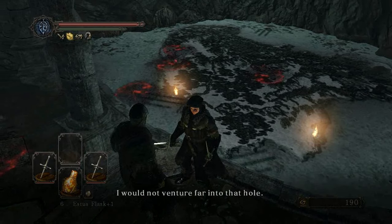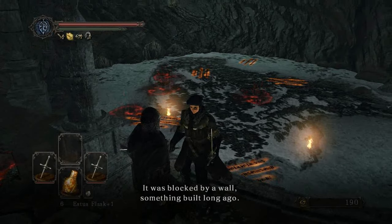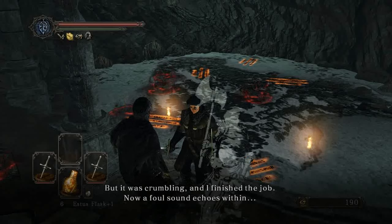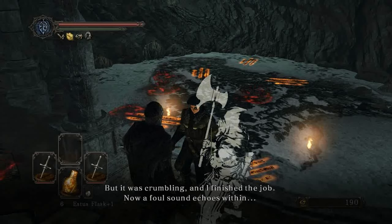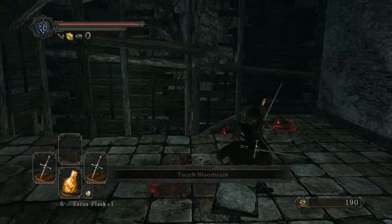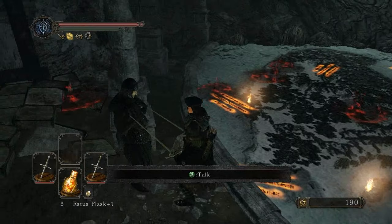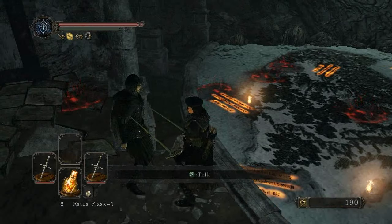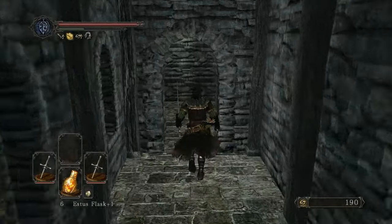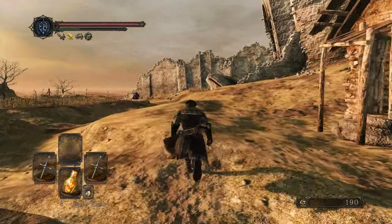I would not venture far into that hole — it was blocked by a wall, something built long ago. But it was crumbling, and I finished the job. Now a foul sound echoes within. Something was blocking it — I think he's talking about down here. Now there's a skeleton down there. Alright, Kale, have fun with your map. Hopefully more flames will appear at random.